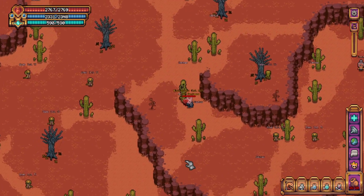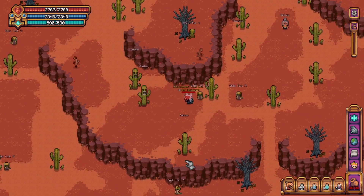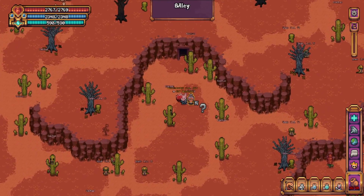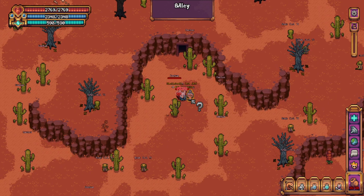Heading through the cliff entrance and a little bit to the east, you will see the NPC to the north. This is where you will hand in your four artifacts, and the door to the Orc Lord will appear to the north.